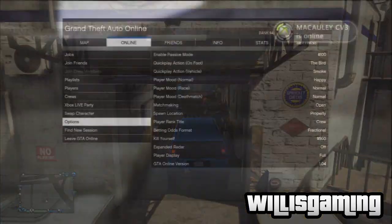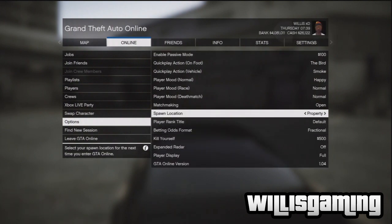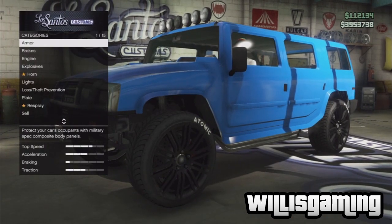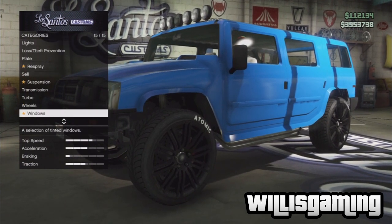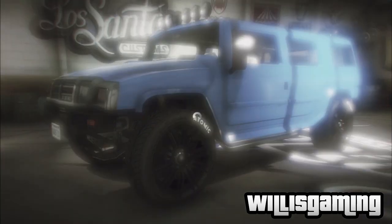Before we get started into the glitch, on your settings you want to set your spawn location to last location — make sure it isn't set on property, otherwise this won't work. Next you want to find a vehicle which base price is fifty thousand. You can easily go on your phone and just search one that's priced at fifty thousand, and you can always upgrade it later.